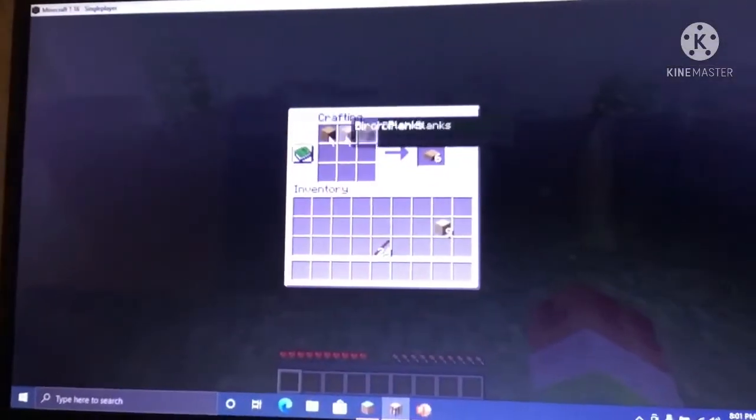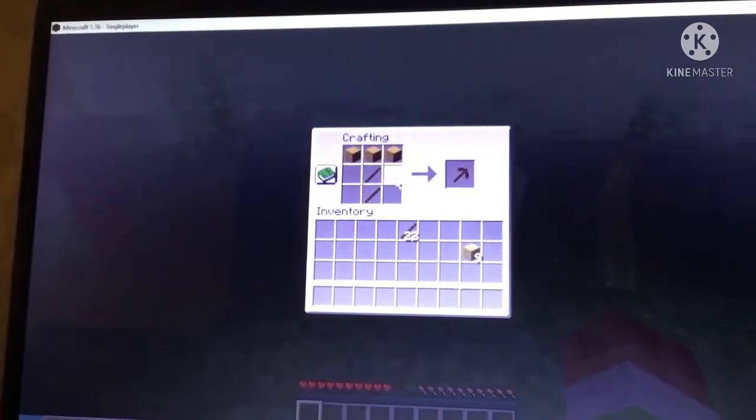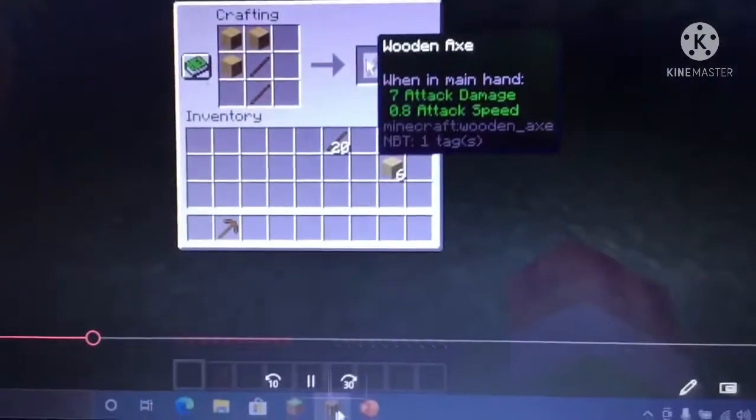Place the crafting table down. To make a wooden pickaxe, open the crafting slot, put three planks up here and two sticks right there — and boom, you get a wooden pickaxe. Another recipe: put planks in the corner and sticks right there — you get a wooden axe.